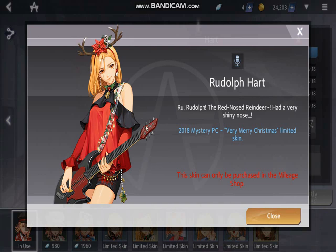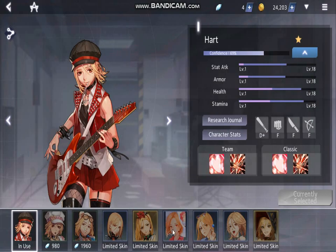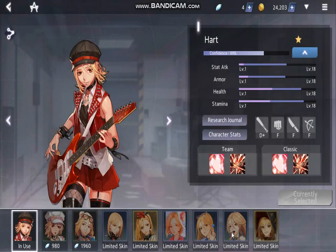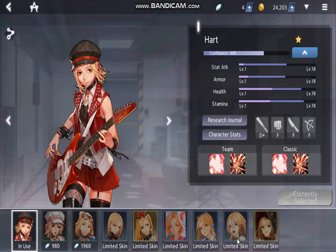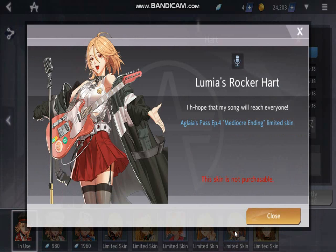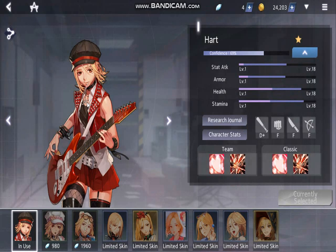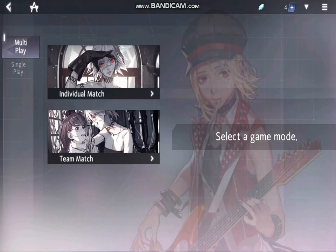We have the Rudolph Heart which is like a Christmas 2018 skin. Then we have the 2019 Seaside Heart which looks absolutely fabulous. I'm really sorry I missed that opportunity because it's been a while since I played. We have the Band Leader Heart, which is like some sort of rock and roll thing. Then the Lumias Rocker Heart, and the Witch Heart from 2020. I'm going to be playing as her because she has one star.